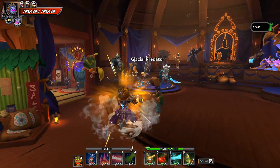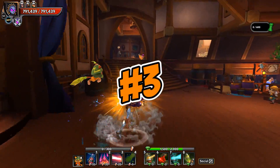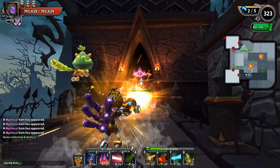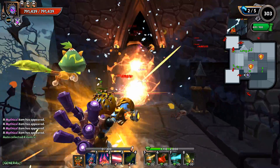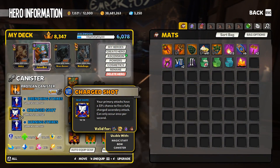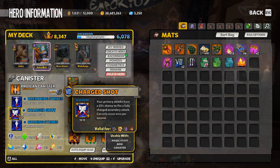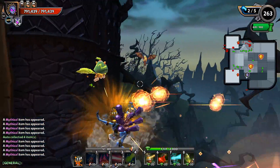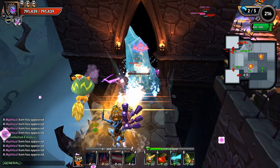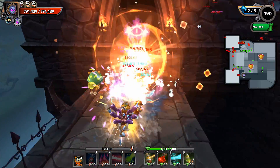Coming in at number 3, we've got the lovely EV2. The EV2 is super strong, and out of the charged-shot-based heroes — any of the hero damage heroes that use charged shot, meaning Apprentice, Adept, Huntress, and EV2 — the EV2 is going to put out the most overall damage. That is just without a doubt, and it's actually leaps and bounds above the OG heroes.